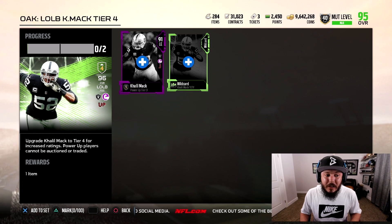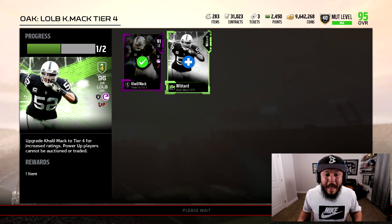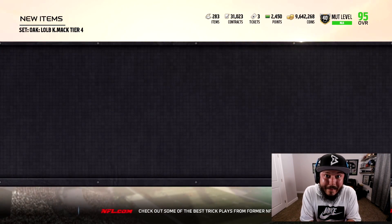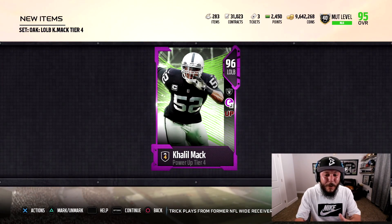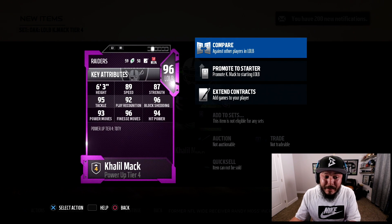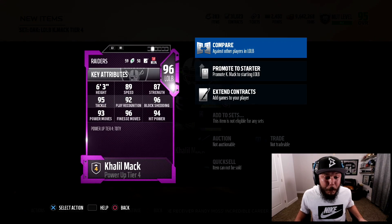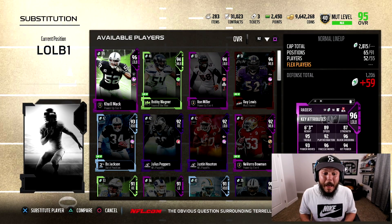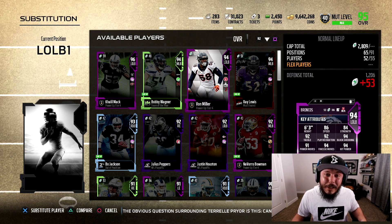Arguably the best defensive player in the game right now is going to be Khalil Mack — he's going to be a 96 overall. We're going to have both these cards added into the set and check out what the max looks like. 96 overall left outside linebacker Khalil Mack: 89 speed, 96 block shedding, 93 power move, 96 finesse move, 94 hit power. I do have an issue though — when I powered these cards up, I powered them up for Khalil Mack to be a left end and Aaron Donald to be a defensive tackle.